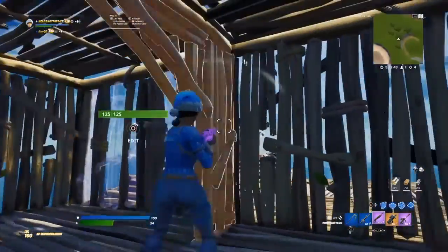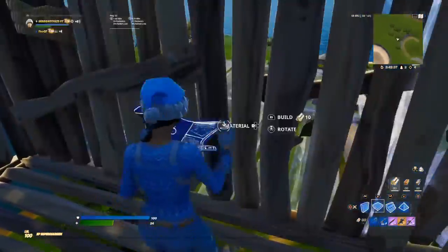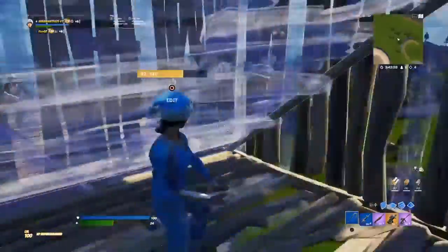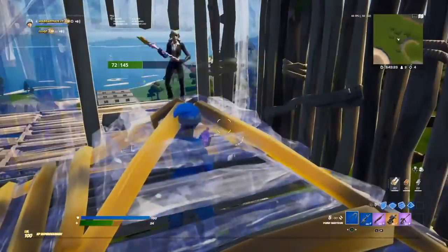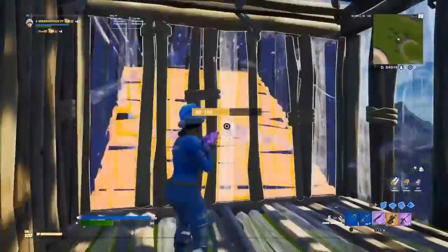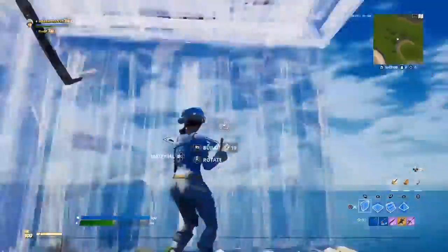Another tip to counter pre-boxing: I always recommend placing down a reverse stair and then editing out the back. The issue with high ping is that by the time you go to place the reverse stair, your opponent already has a wall in your box. So you can quickly edit out and reset, or place the reverse ramp before he takes your wall.